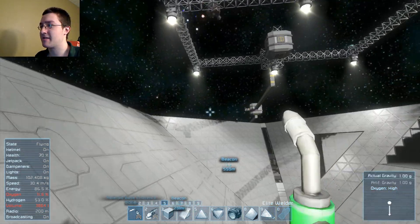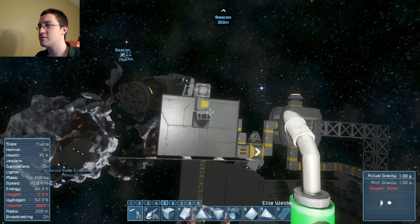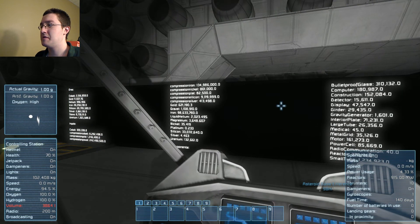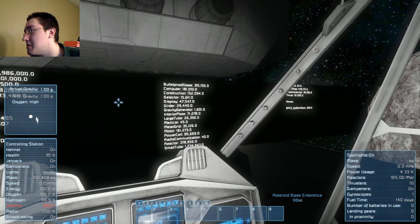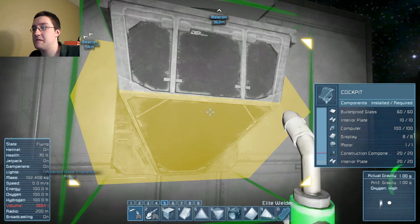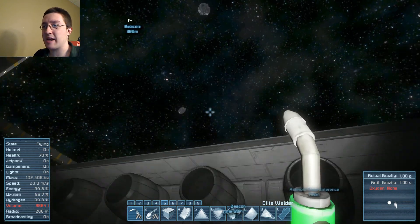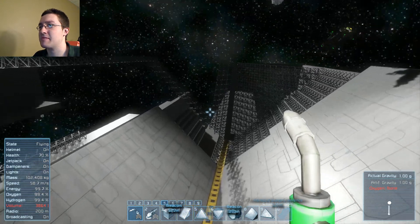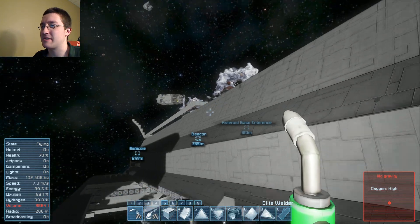I need oxygen before I suffocate. How are we doing in components? They went all the way over there. I'd say I don't need to do another mining trip, but I like resources. I need to get this mining ship up — maybe I should start working on that.